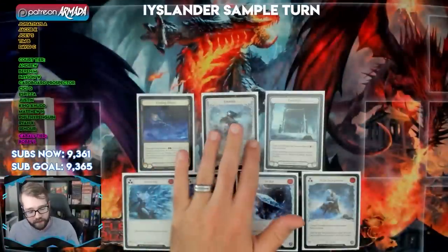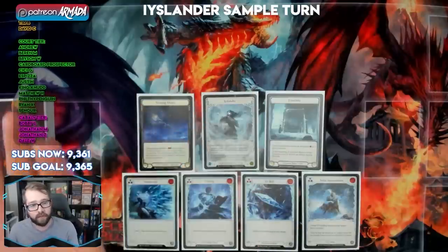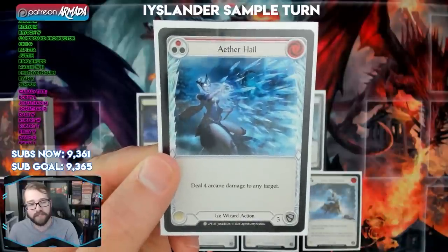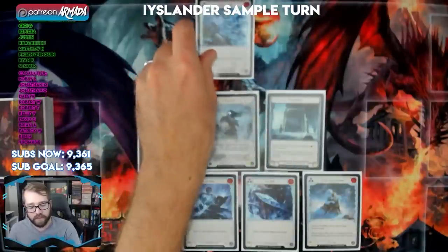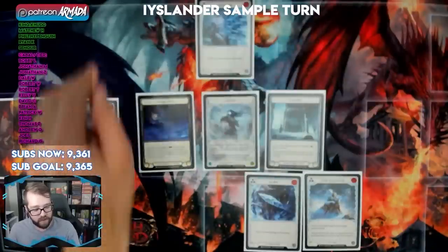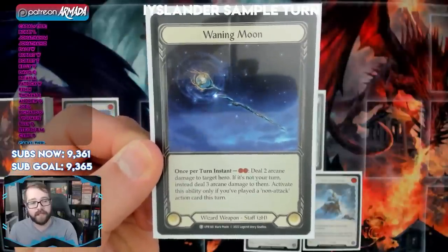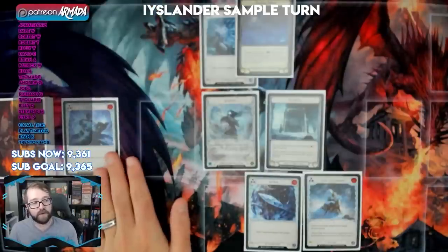Icelander is perhaps the most unique hero — by virtue of being a wizard, she can play on her own turn and on her opponent's turn. Here we start with Aether Hail, a one-cost arcane damage dealing card. Arcane damage is harder to deal with because you need equipment with arcane barrier rather than just blocking with cards. We send four arcane damage and pitch Blue Frosting — which is literally the coolest card name — floating two resources. After our opponent deals with the four damage, we can at instant speed activate Waning Moon's effect, paying two resources to deal two more arcane damage. They have to deal with six total for just a blue card and a card in hand — very efficient.